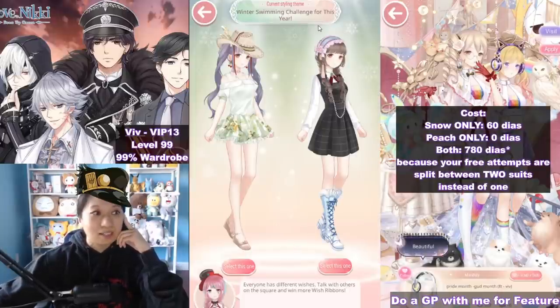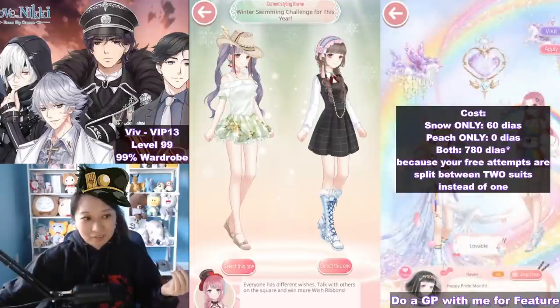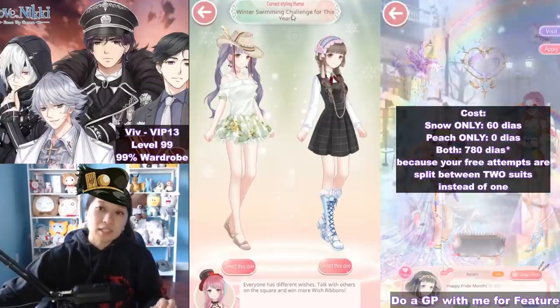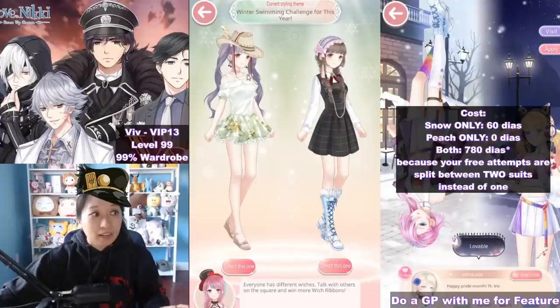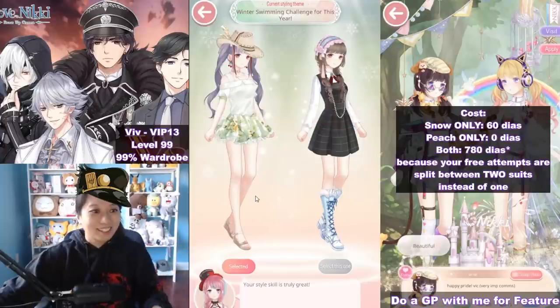I'm going to think out loud, and hopefully it gives you an idea of what's right and what's wrong. The theme is Winter Swimming Challenge — this is similar to a beach party, so I would go for something with more skin. This sandal looks very beachy, so let's go for this one.